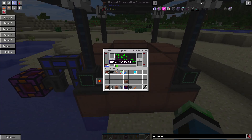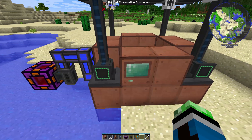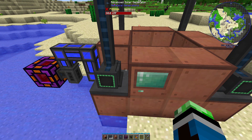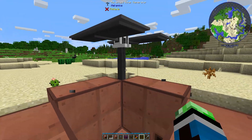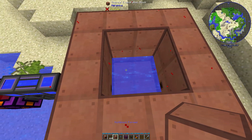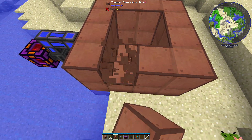So a basic three-block-tall Thermal Evaporation Plant: the top layer will always have the Thermal Evaporation Controller, and then you can have Thermal Evaporation Blocks all around, including the corners. But you need to have at least one Advanced Solar Generator — it's recommended you put four around the top because that's the best amount of heat generation you'll get for this size. It's more efficient if you build this in a desert because the biome matters. This can go as tall as 17 blocks, so let's go ahead and build this up.